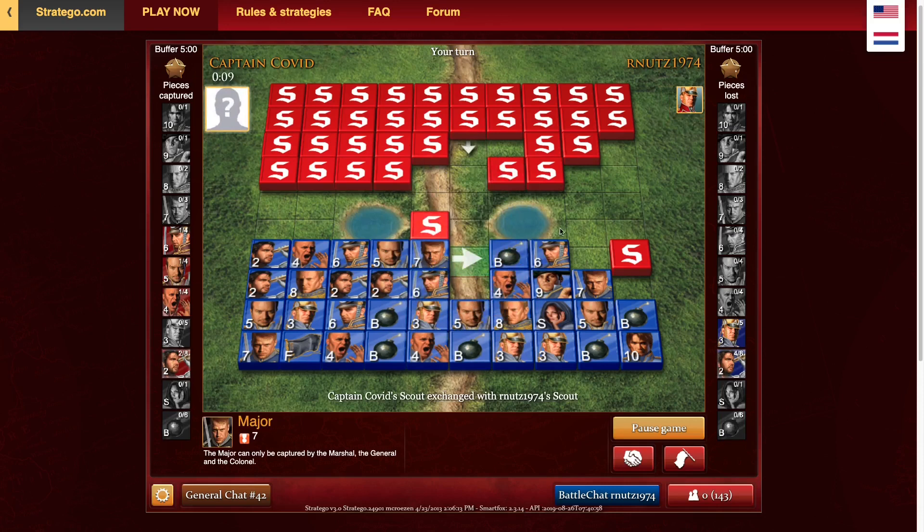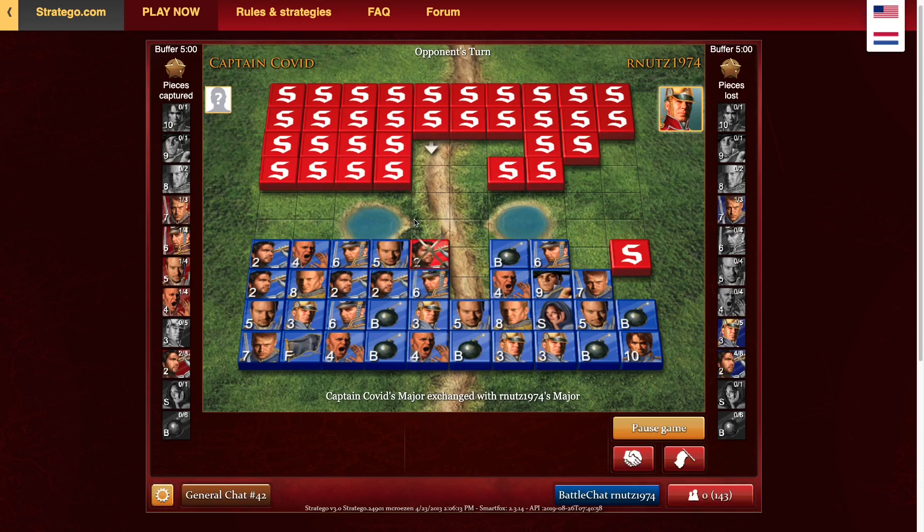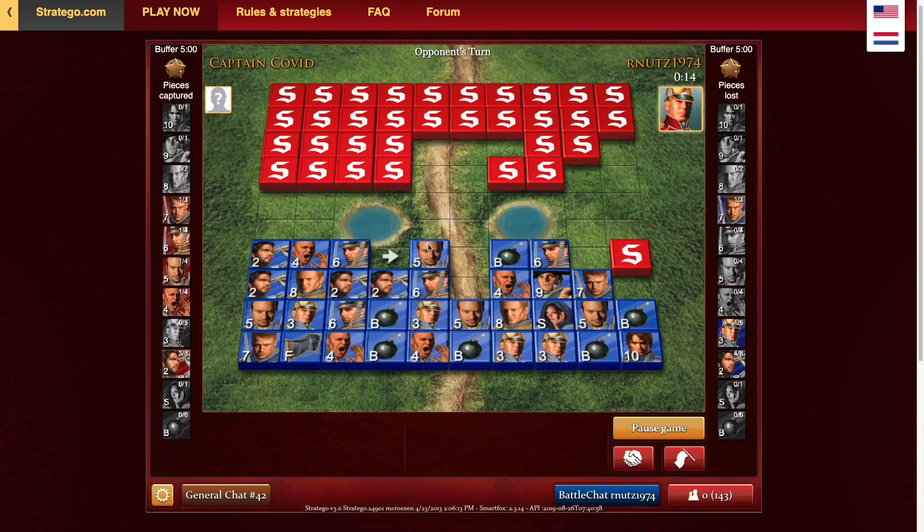I exchanged majors — I probably should have done that some time ago, but I did it now, and I'm up quite a lot of material. I'm pretty sure that captain was already known. Bronze players — it is scary because they might just rush down with their high pieces without a marshal. The left is very weak. I think I should have put my flag below that colonel on the right maybe, I don't really know though.